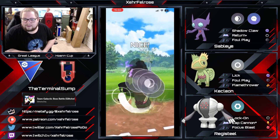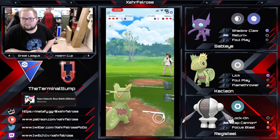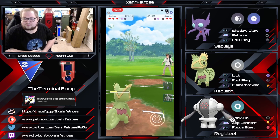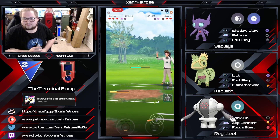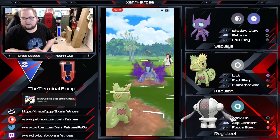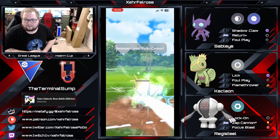Foul Play is going to finish off the Sableye here unless the opponent invests a shield, which I doubt they do. Now Kecleon has a good amount of HP left to do some damage to the Swampert if it decides to come back in, which it does. Those Licks add up fairly quickly — the opponent is going to have to throw energy pretty fast in order to get rid of this Kecleon without it causing too much damage.